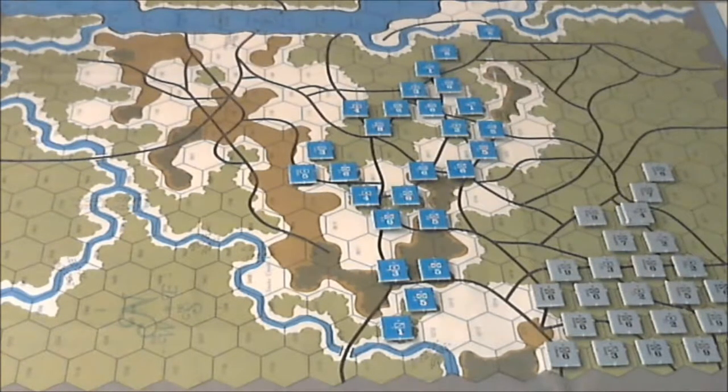The sequence of play — this is just a general sequence that applies to most all games in this system, although special rules in scenarios may alter it. It's divided into two player turns, each of which has several phases. The first player turn consists of a movement phase and a combat phase, and then the second player turn has a movement phase and a combat phase. Then we adjust the game turn record marker.